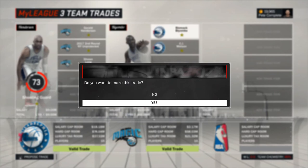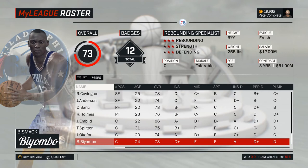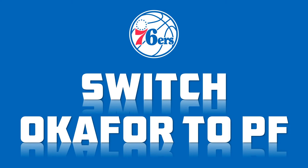By the way, sometimes this trade also works with only Henderson and the second-rounder for Biyombo straight up. Biyombo now slides into the rotation at center and creates a bit of a mess there with now four centers. However, that is a problem we are going to solve rather quickly in move number two: switching Jahlil Okafor to power forward.